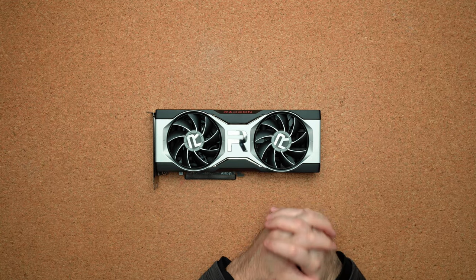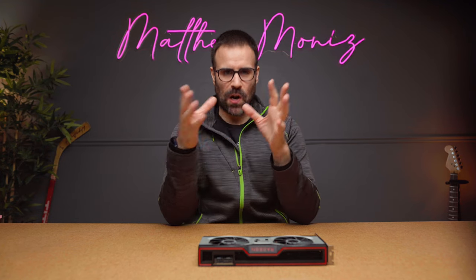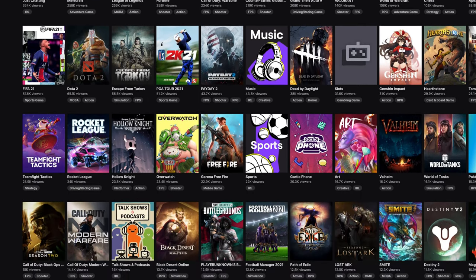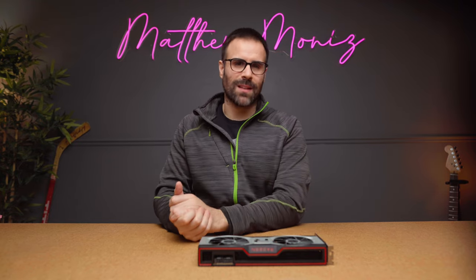The RX 6700 XT is retailing for $479 and is set to take on Nvidia's RTX 3060 Ti and RTX 3070. Rather than a standard benchmark video using older titles with built-in benchmarks, I want to give a more realistic approach — testing some of the most popular titles being played and watched on Twitch today to see how well this card handles them. If you like this style of review, let me know in the comments.